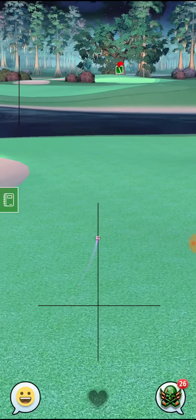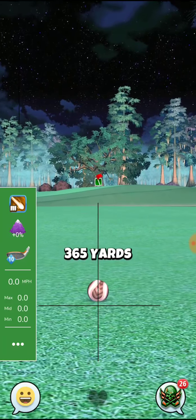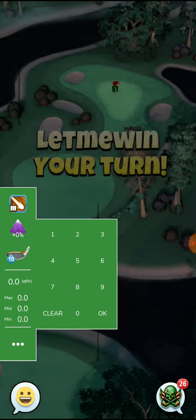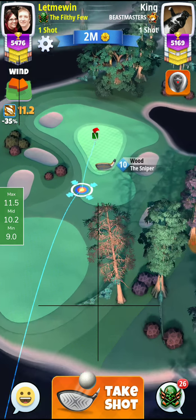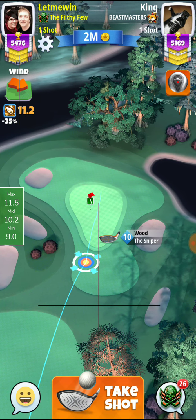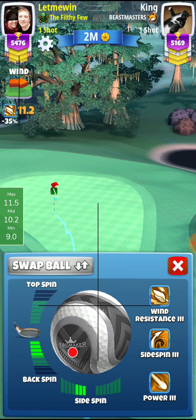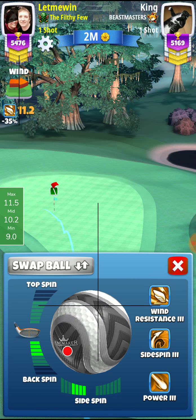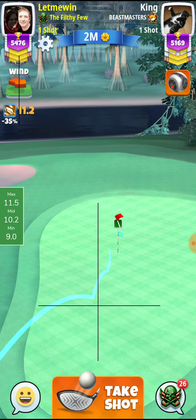He has more left on the fairway, which is gonna make his second shot a little more challenging. Let's get our numbers input here — 11 to mid distance. Our minimum, our mid numbers, is what we're gonna use for our adjustment. We are going to do about four backspin.